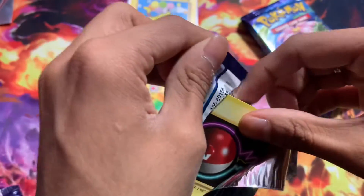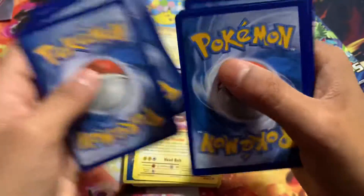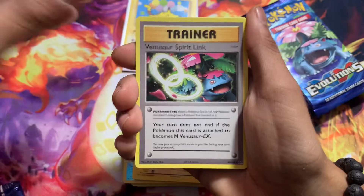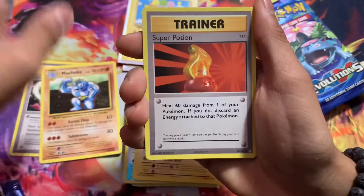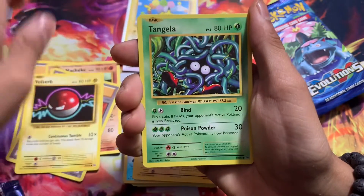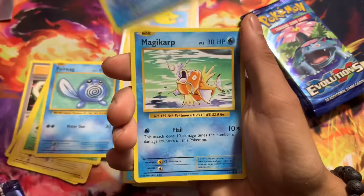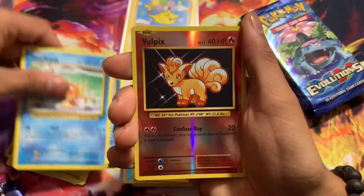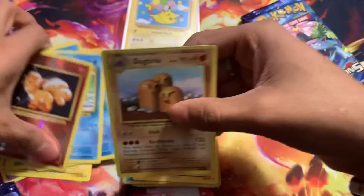This pack just got destroyed. We got Venusaur Spirit Link — maybe we'll get a Holo Venusaur. We got Machoke, Super Potion, Voltorb, Tangela, Poliwag, Seal, Magikarp, a Reverse Vulpix, and then a Dugtrio non-holo.